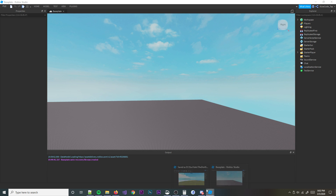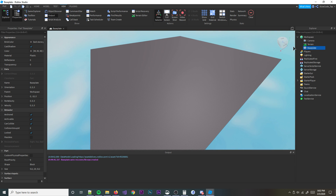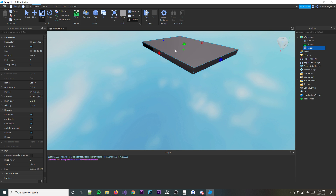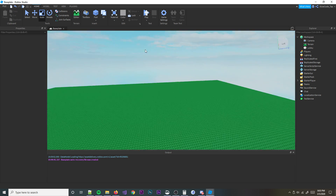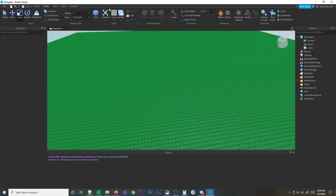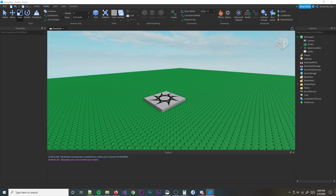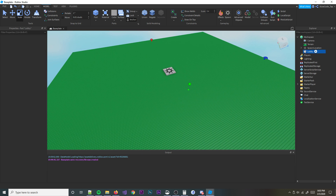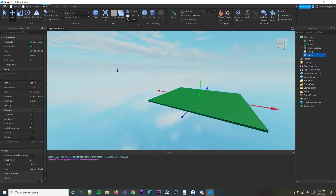First things first, we're going to create two different areas. I'm going to get our base plate here and call this the lobby. I'm going to make it a little bit smaller using the scale tool up here. Something like that's probably good. Then I'll add a green color to it. I'm going to put a spawn point on it because I don't want to fall off the map when I spawn in. Then I'm going to start creating the other area, which we'll call the game area.